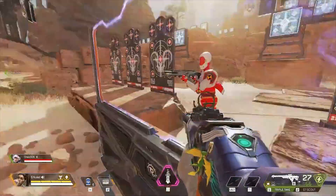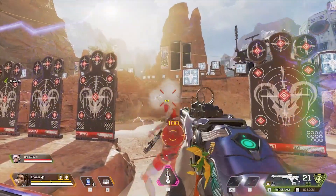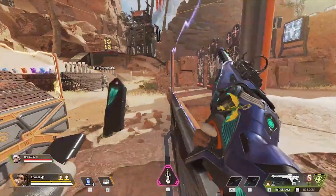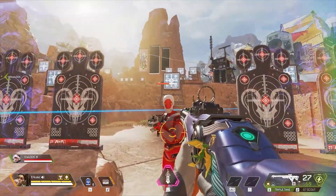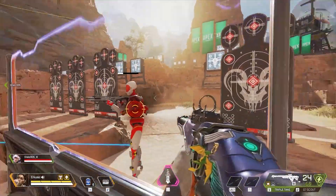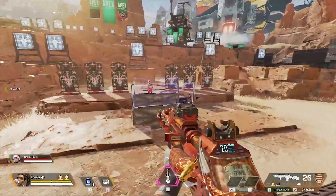Go ahead and tag that for me Drax — 84 body. We're going to redo that, too much headshot damage. Tag him again: 150 on a Triple Take headshot. With that fire rate, this could definitely be a deadly weapon.